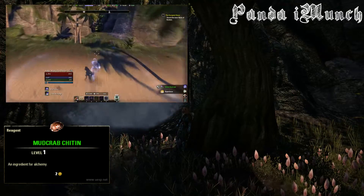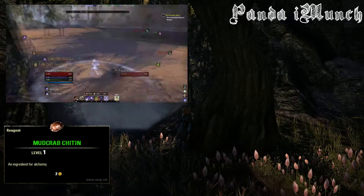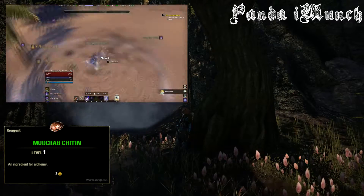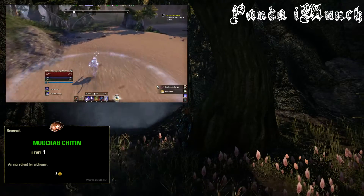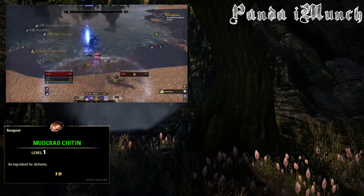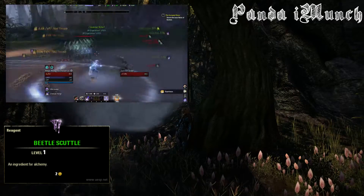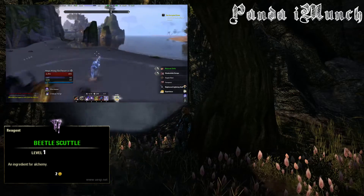You can get a decent amount of Mudcrab Chitin here. You just want to go up and down this beach — it's like a little U-shape, so you go up one side and down the other. You'll get about maybe 30 or so mudcrabs. They're all pretty low level for the most part and you can kill them pretty quickly. It still has a fairly low drop chance, but if you're there for a while you'll still get a decent amount. Make sure you stock up on some regen food so it's easier grinding.